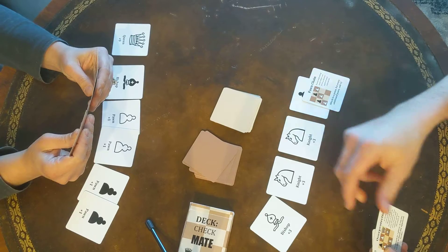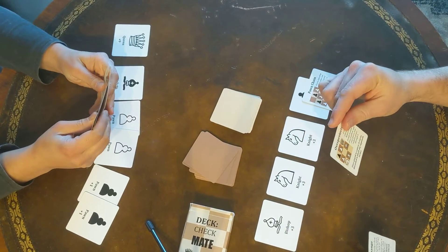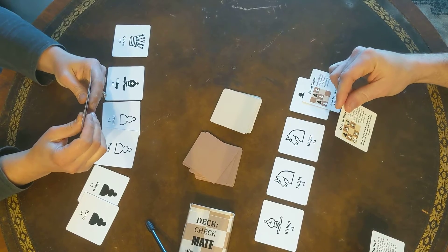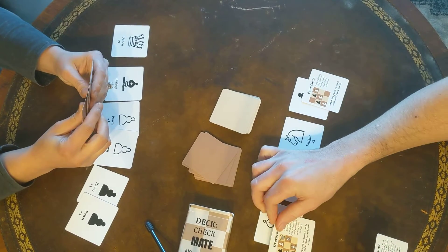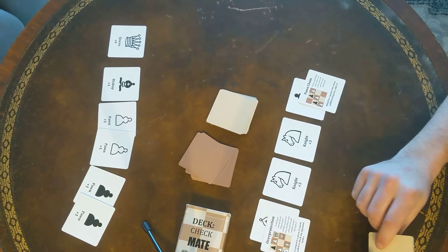I'm going to play down a bishop and I'm going to overprotect one of my pieces. I'll overprotect the bishop. That doesn't do anything yet, but if I can cancel out a tactic you play later.